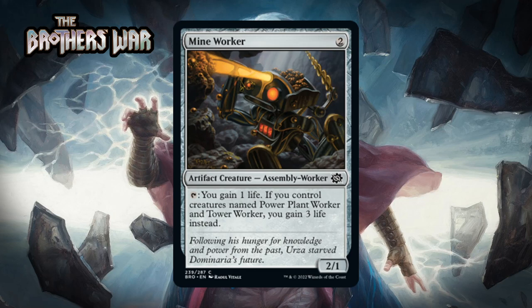Next up it's Mine Worker, which for two generic is a 2/1 artifact creature assembly worker at common. You tap it to gain one life, and if you control creatures named Power Plant Worker and Tower Worker, you gain three life instead. There's a fun cycle referencing the old Urza lands — these little assembly workers have activated abilities that get better if you control all three. This one isn't amazing. If the format had a life gain deck it'd be way better, but as it is it has poor stats and an ability that usually won't do enough. Even with all three at common, don't count on getting the Tron going all the time. I think this is a C-.